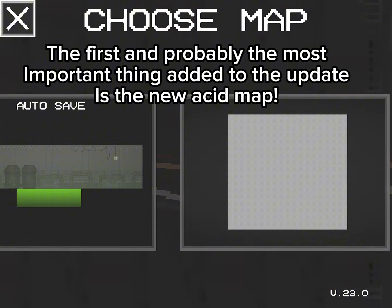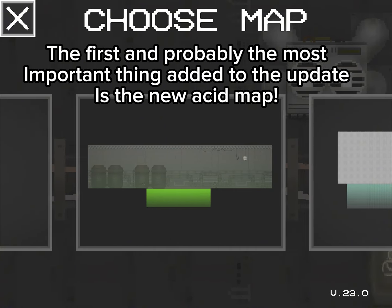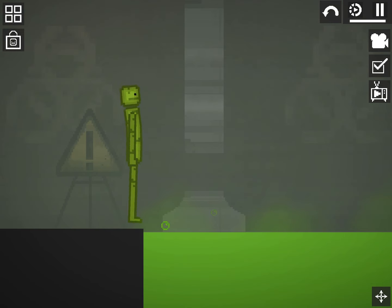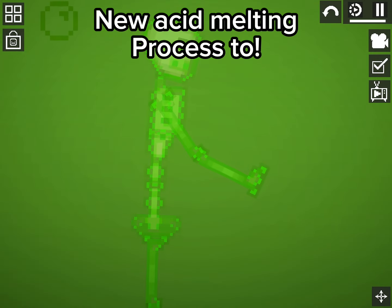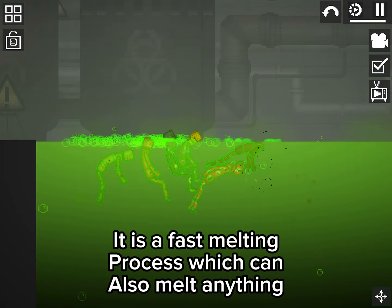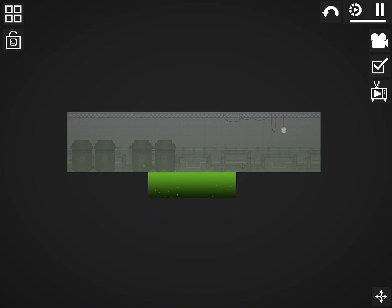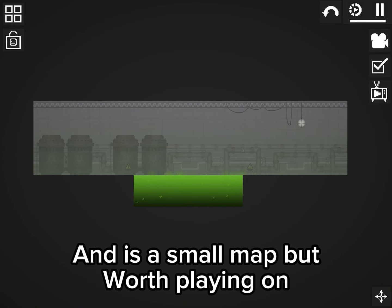The first and probably the most important thing added to the update is the new acid map. New Acid Melting Process 2 is a fast melting process which can also melt anything, and is a small map but worth playing on.